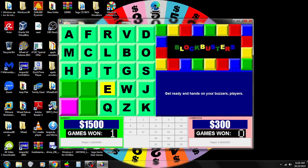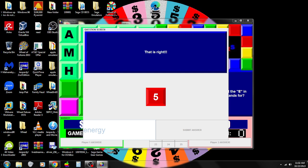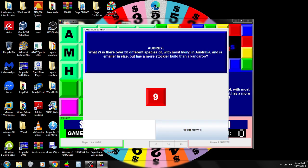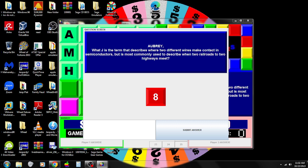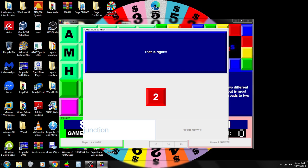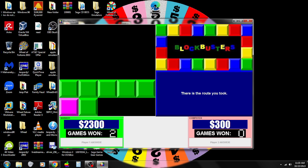E: the clue involves Joules and E equals MC squared. Energy — that is correct! Then W, and we close it out with J: the junction that connects two different wires with contact semiconductors — Junction. So far I've won $2,300, and we're about to go play the Gold Rush round.